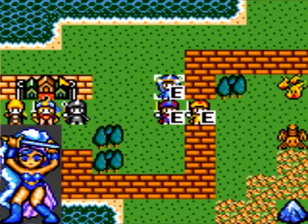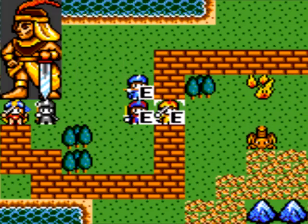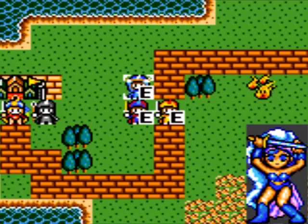But depending on your element, you might be able to move through terrain more easily. Like, wind can move through forest, fire can move through desert, and water can move through water more easily.